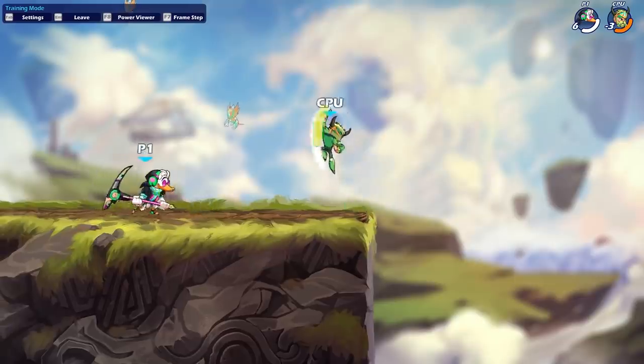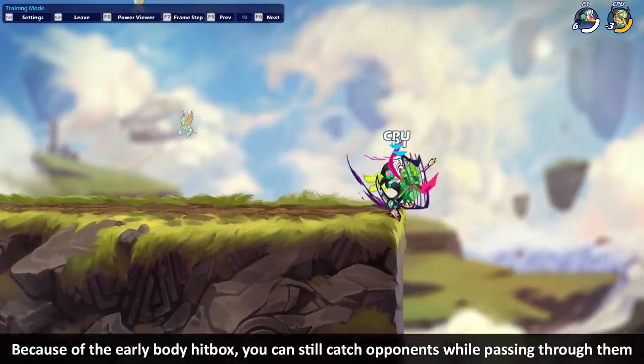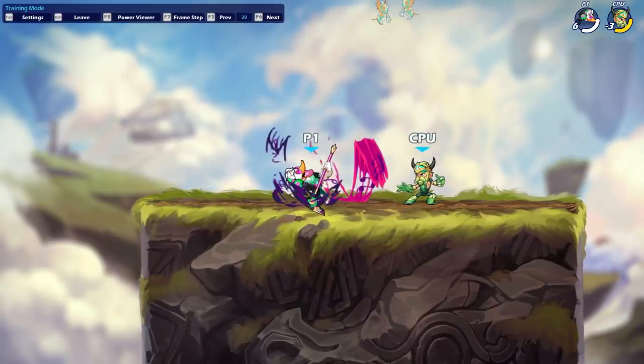Despite looking like you may overshoot because you're moving forward, that initial spin hitbox is enough to still catch your opponents because it's going to catch them as you're moving into their zone. As for that final extension, it reaches about 1.5 character widths in front of you, which is pretty good considering how far you're moving forward throughout the move.